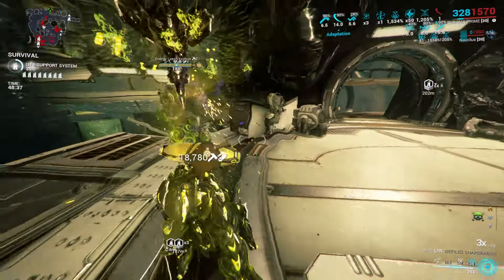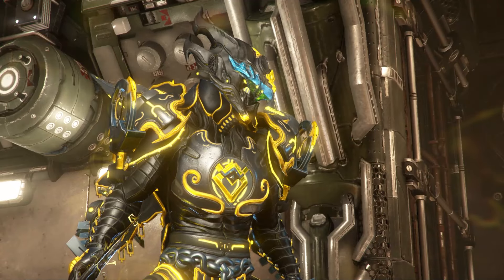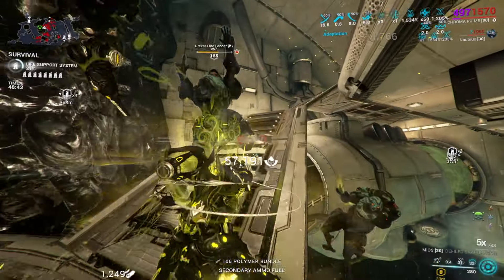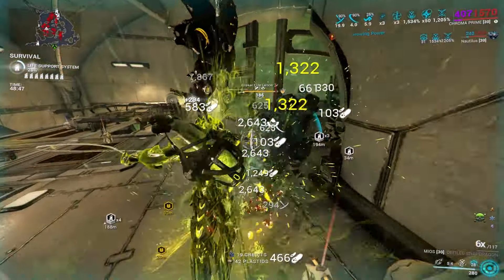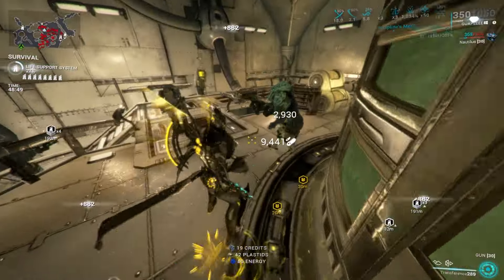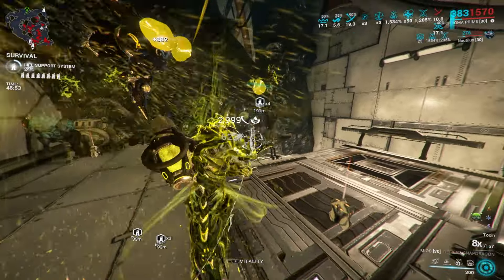If I asked you what you thought the best element to run on Chroma's abilities was, you're probably going to say maybe fire or ice. These have been the two most popular elements for a long time. I'm not here to tell you that they're bad, but I'm here to tell you that the two least used elements, both electricity and toxin, have a hell of a lot more to offer than you guys think.